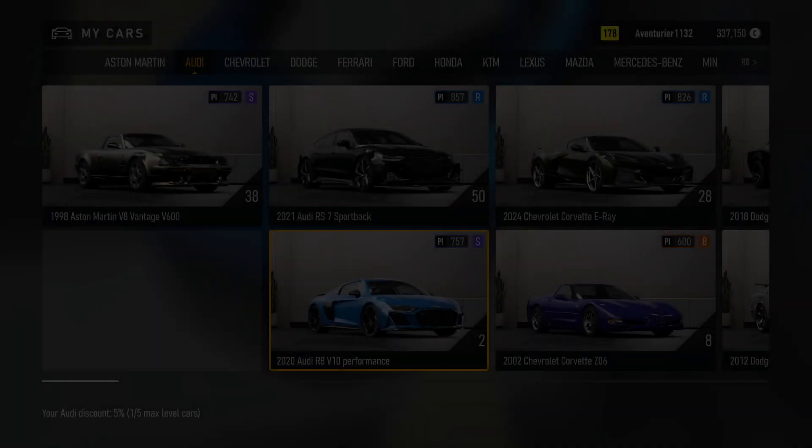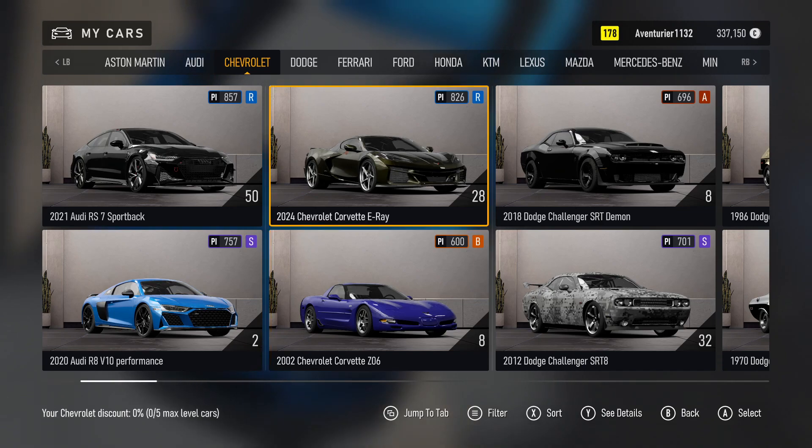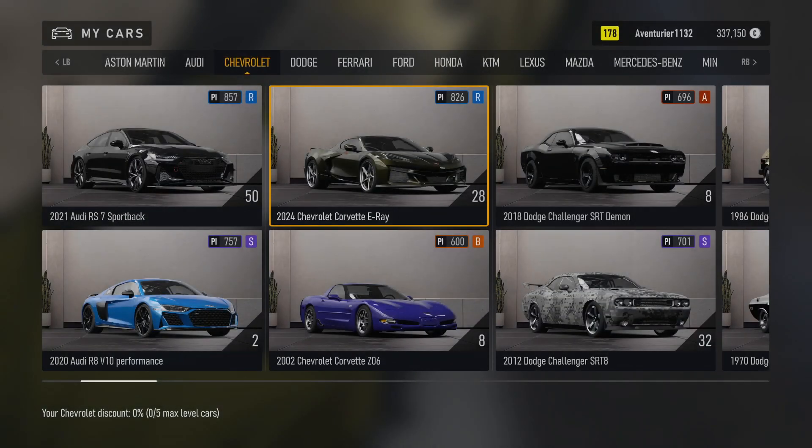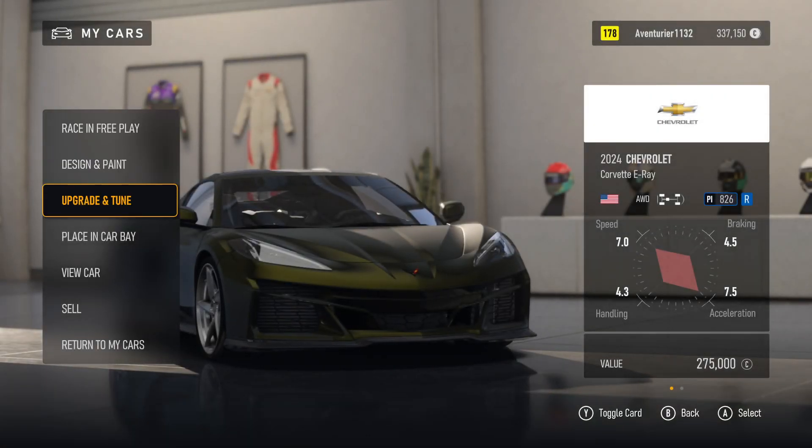My Cars. Aventurier. Chevrolet, 3 of 6. 2024 Chevrolet Corvette. Car Level 28. Changing Car. Loading. Design, Upgrade, Placing, View Car. 5 of 7.